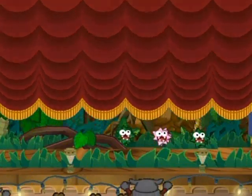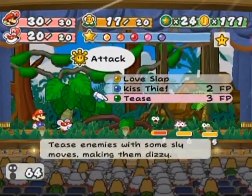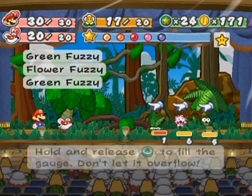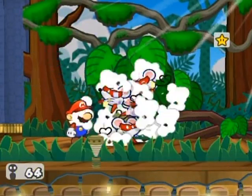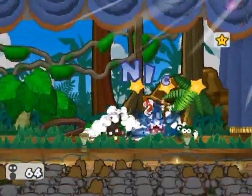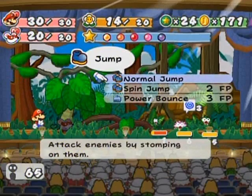I'd also like to demonstrate Miss Mouse's moves if at all possible. I won't be able to really show off Kiss Thief, but I could do a Tease - hold A and fill a gauge, don't let it overflow. Watch the timing: get it as high to the edge as possible, then tap it when you get to the edge. It's tricky to do and I missed the stylish timing by a mile.